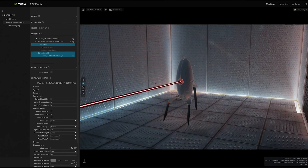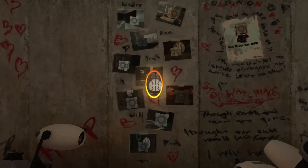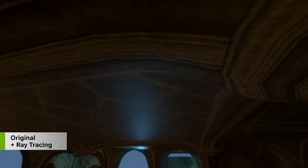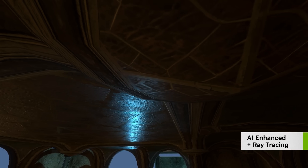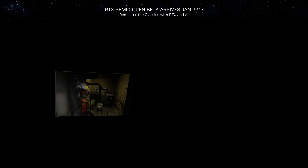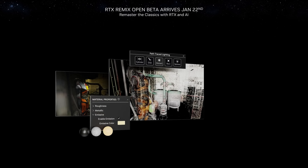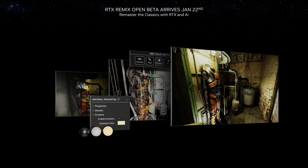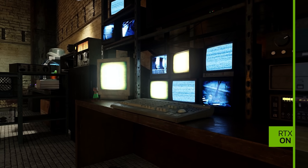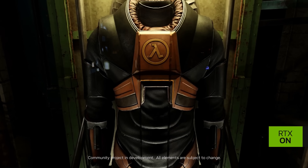At the intersection of gaming and creating is NVIDIA's modding platform, RTX Remix. With Remix, modders can remaster their favorite classic games with full ray tracing and DLSS 3, and use generative AI tools to transform a classic game's low-resolution textures into 4K physically accurate materials. We are excited to announce that the RTX Remix app will be releasing an open beta on January 22nd. The community mod team Orbifold Studios is using RTX Remix to reimagine one of the greatest games of all time, Half-Life 2.